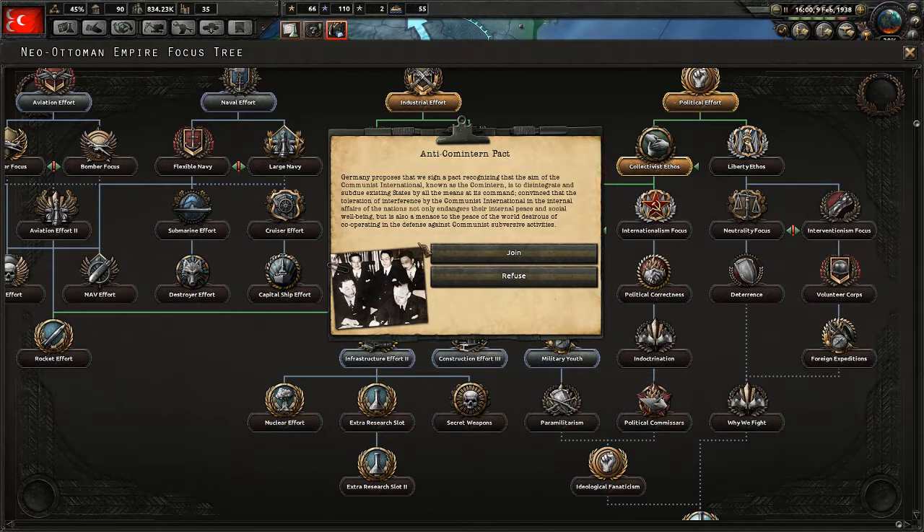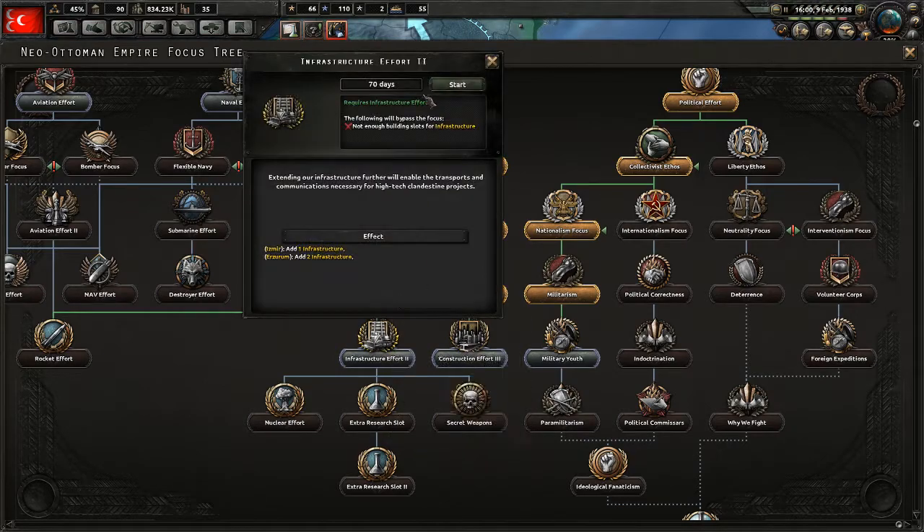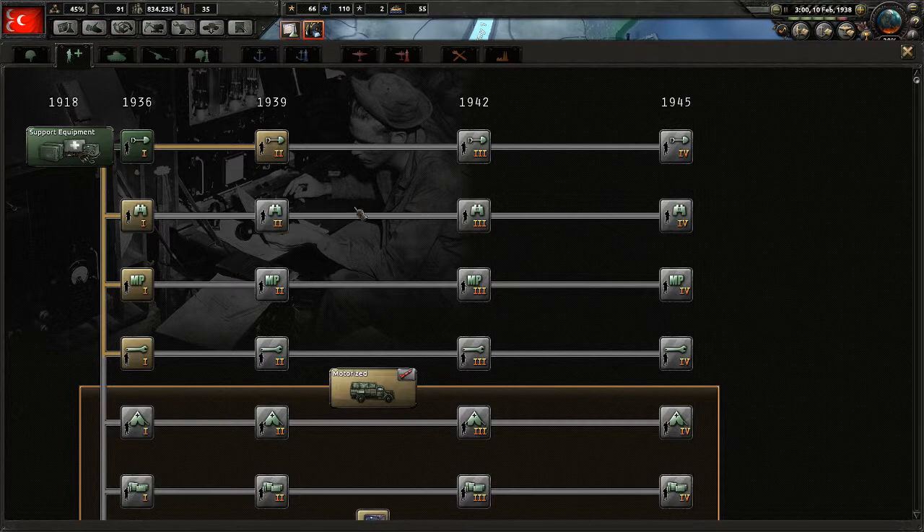Infrastructure effort — we're gonna not join that. We're going straight down for the research slot. Meanwhile, we have an available research slot which we will use.